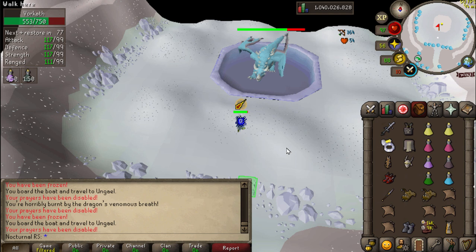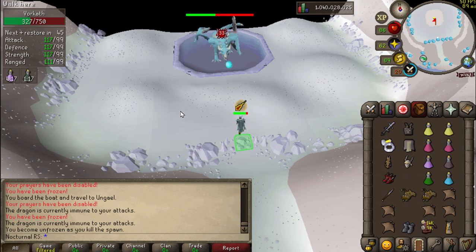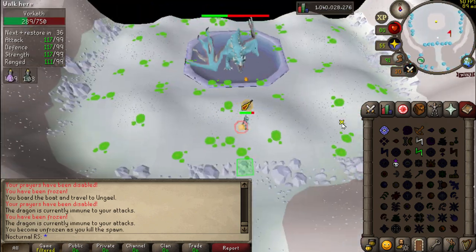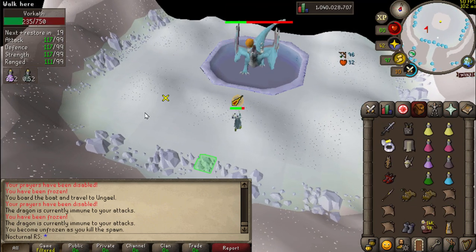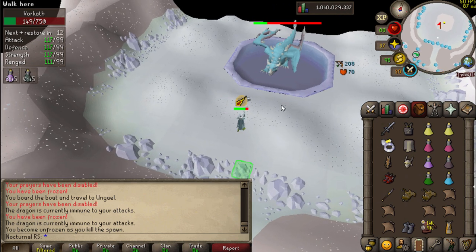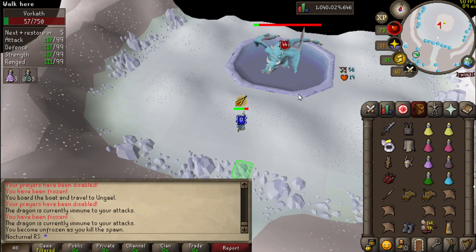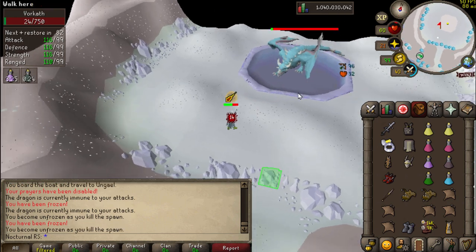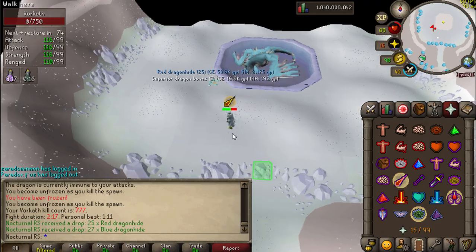So far pretty mediocre, then we get a really good hit — comboing. Back to the acid phase, hitting all right, hitting like a truck, hitting like a beast — that was a literal max hit. We tried to finish before the next phase but it didn't quite work out. Wasn't the quickest kill, but I think we have room for improvement.